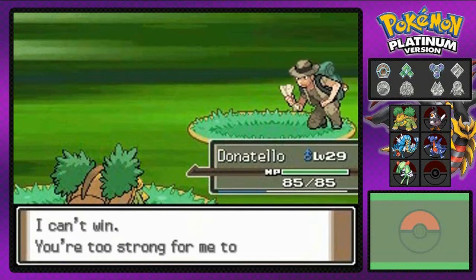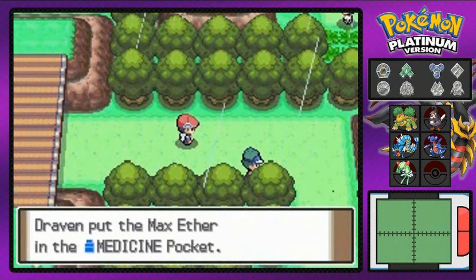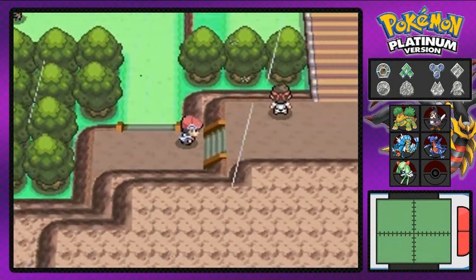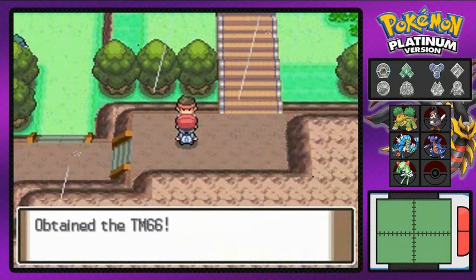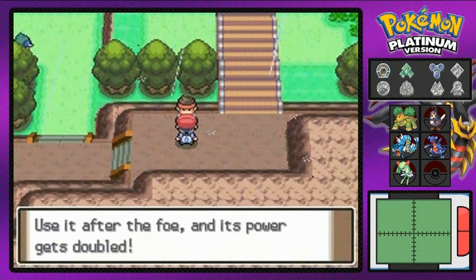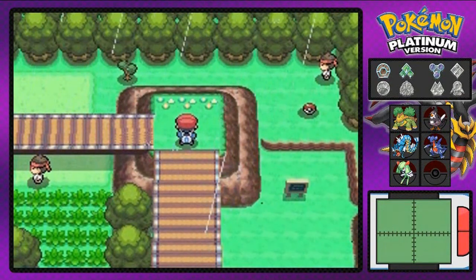Experience points everywhere. Ruin Maniac Calvin is not too happy right now. So we're gonna grab some items — here we have a Max Ether, which could be useful for our Pokemon. This guy does not want to battle us, which is good. That Pokemon trainer gives us TM66, which is called Payback — a dark type move, and a good one if you have a dark type Pokemon.